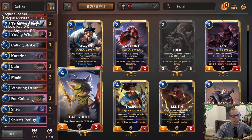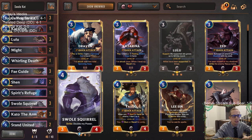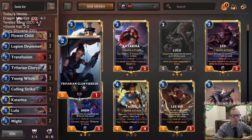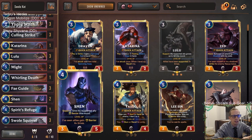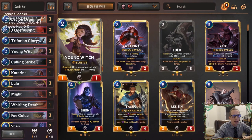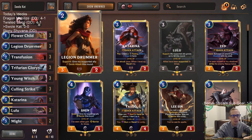I really like Fey Guide in here - Fey Guide is just an awesome card, being able to grant Elusive. We have different support cards to help out our Swole Squirrel, but the card that's probably the most important is the Trifarian Glory Seeker. This card overperforms when paired with Lulu and with Shen. Young Witch giving it plus one, plus zero, Quick Attack - all these support cards really make the Trifarian Glory Seeker do really well. The Legion Drummers in here also giving the Quick Attack.